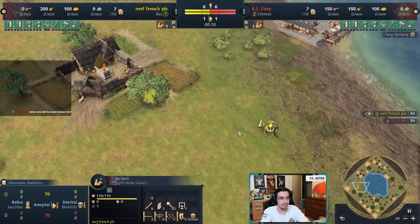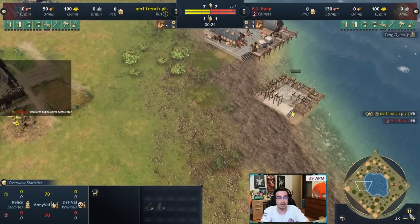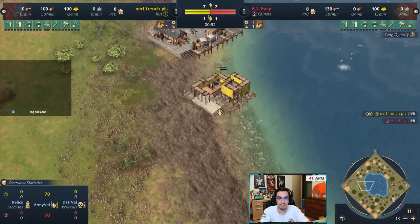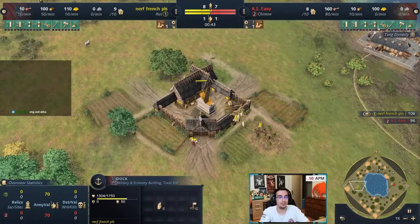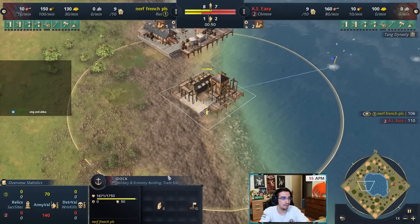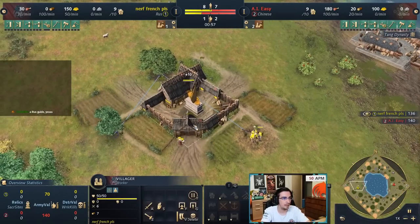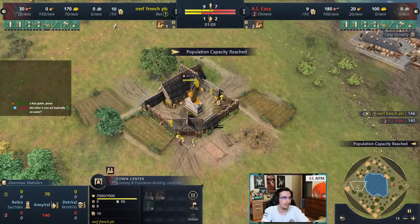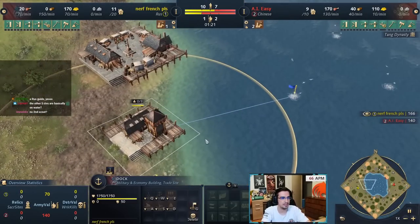With Rus, get some sheep for food but also remember to kill your deer. Rus's key strength: you don't need to mine gold early on — you'll get your gold for age up by killing deer and wolves with your scout. Same start as other civs. Like China, don't build a house first — build a fishing ship first, then the house. Very good timing and your Lodya fishing ship comes out fast.